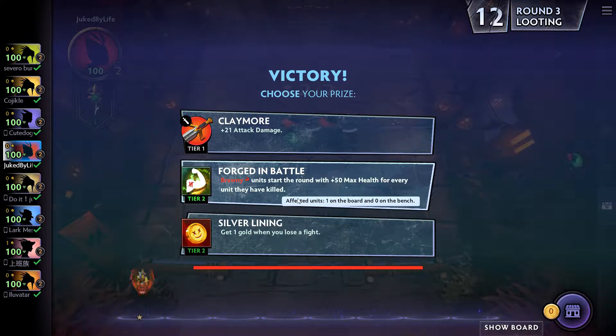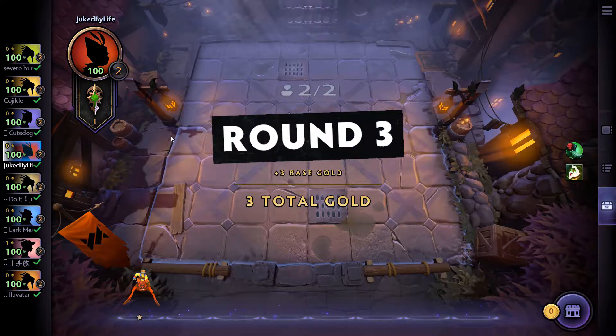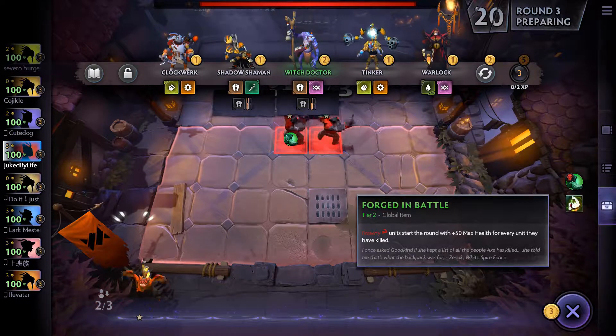Brawny unit starts each round with 50 max health for every unit they have killed. I'm going to be lagging a bit while uploading and recording. I've got the Forged in Battle, so Brawny is going to be the name of the game.